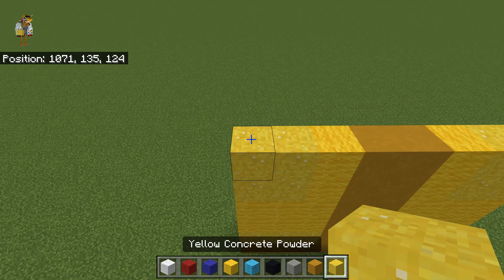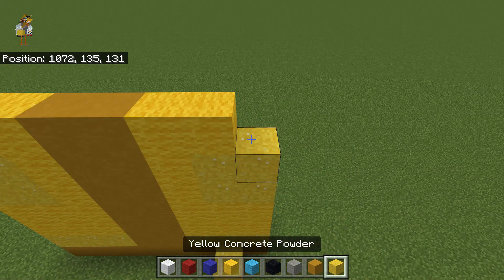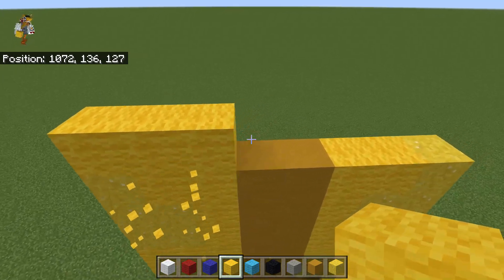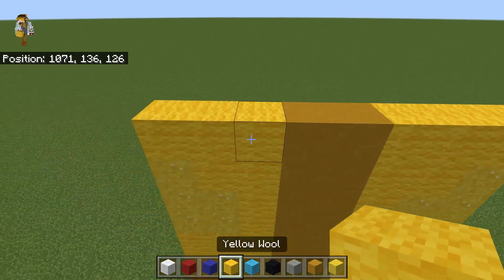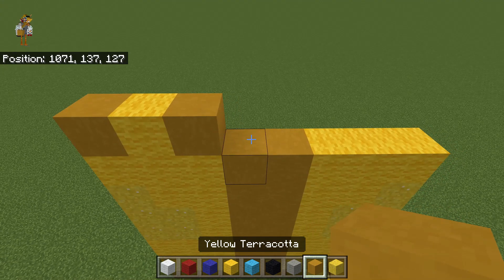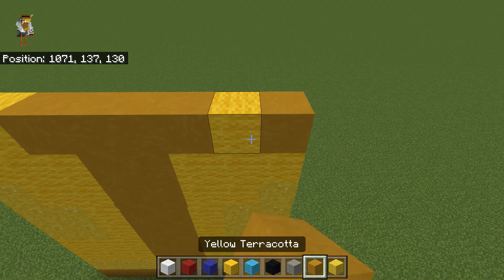For the next row, you want to do one yellow concrete powder, two yellow wool, two yellow terracotta, two yellow wool, one yellow concrete. Then, for the next row, you want to do three yellow wool, without trying to place it outside, two yellow terracotta, three yellow wool. Then, for the next row, you want to do one yellow terracotta, one yellow wool, one yellow terracotta, three yellow terracotta, one yellow wool, one yellow terracotta.